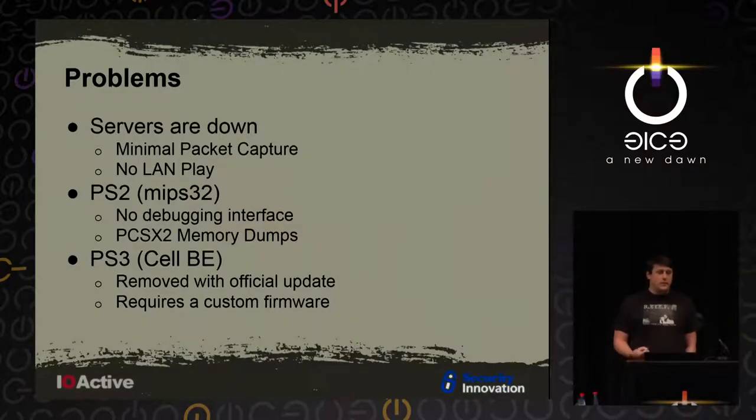We actually brought back two versions of the game. The original version was on the PS2, and the sequel was on the PS3. For the PS2, there was no official debugging interface, which made it kind of difficult. But we were able to do some memory dumps with an emulator. For the PS3, the game was actually removed with an official update, so we had to use an older version and put custom firmware onto the console so that we could run unsigned code and analyze the binaries.